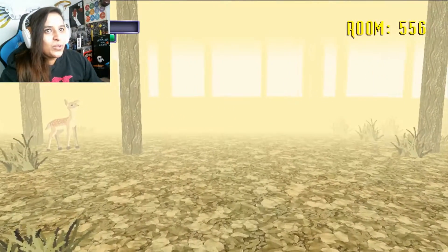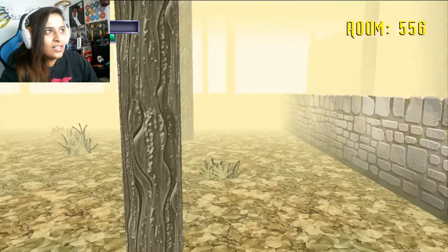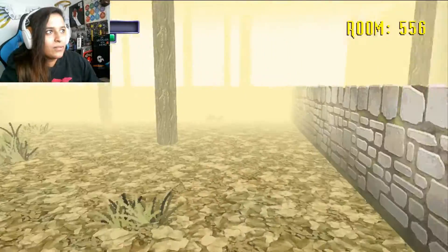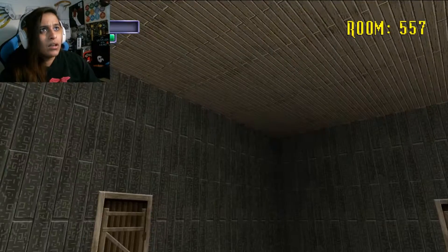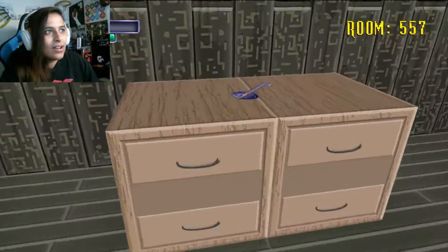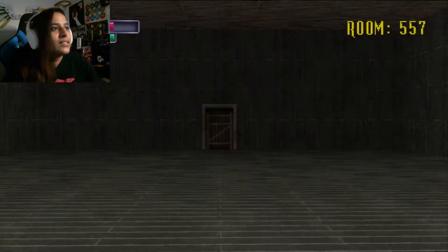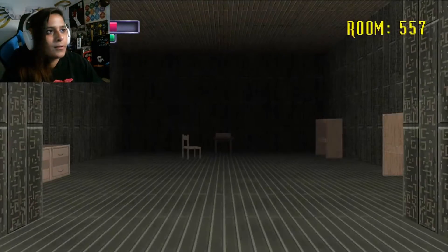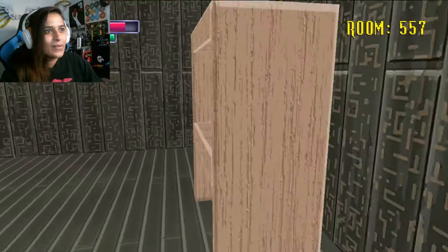Our health isn't too good so let's try to avoid these guys as best we can. We can kill him, we've got enough life. Room 557 — some strange hieroglyphic-looking markings on the walls. When in doubt, go the opposite route. Oh, a key! Great, fantastic — keep that in mind. Now we go this route. It's quiet. We still got our axe — we can make some lumber.